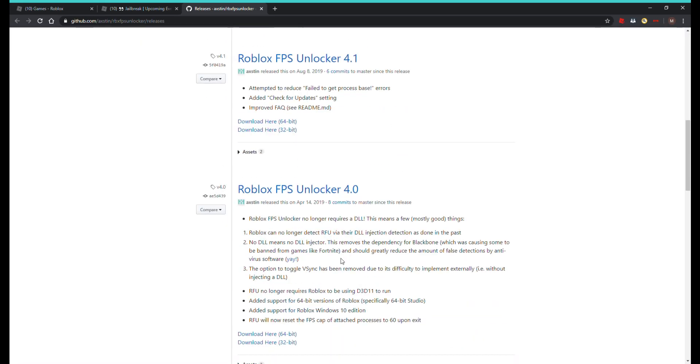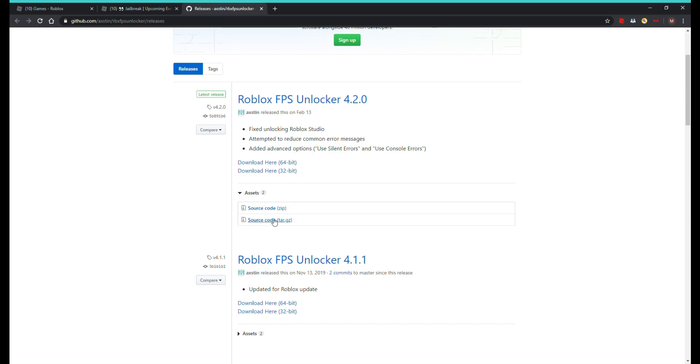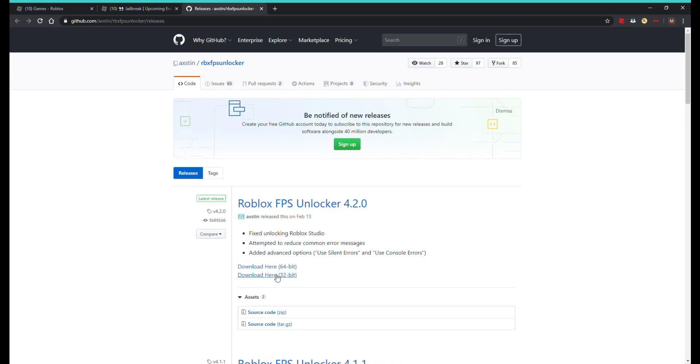I found the download link — I'll copy it and put it in the pin or description. This is gonna help you get your frames per second better. FPS stands for frames per second. Ping means how much you're lagging — if you have a higher ping number, you're getting more lag.